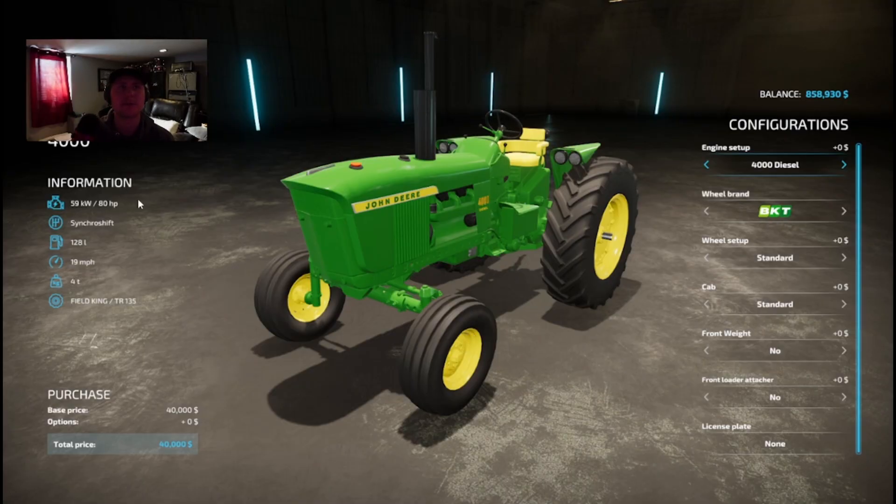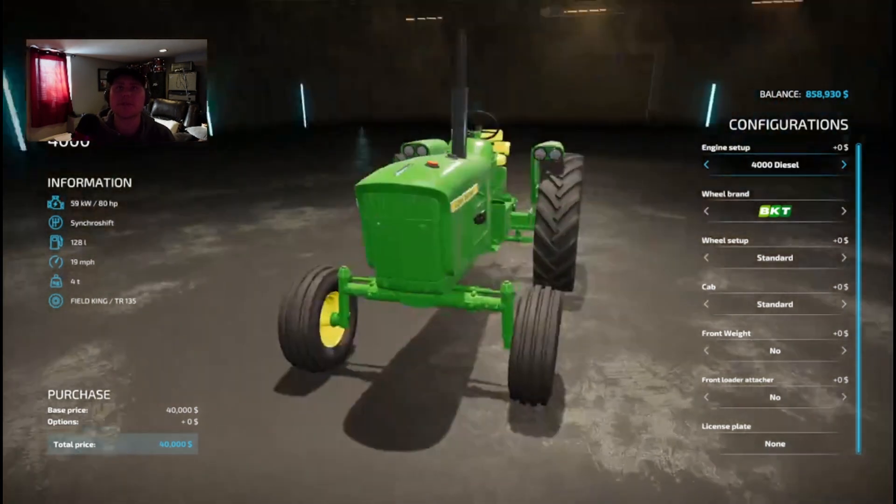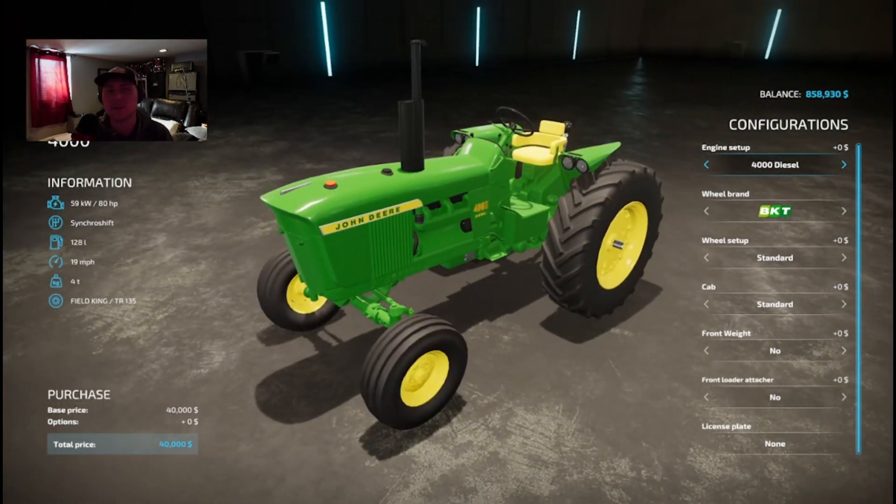Alright guys, here's the first one off the bat. We have an option for a 4000 diesel, a 4010 diesel, a 4020 diesel, and also a 4020 extra power diesel. Assuming they're just turboing this 4020 here, but kind of cool. It's not exactly accurate real life wise to what a 4000 or 4010 would be, but either way it's so cool to have them as an option in the game.